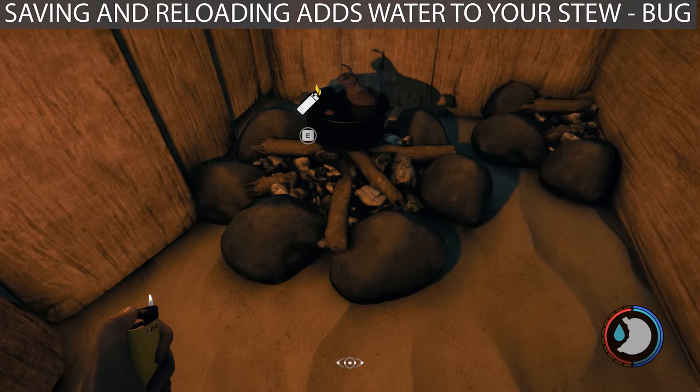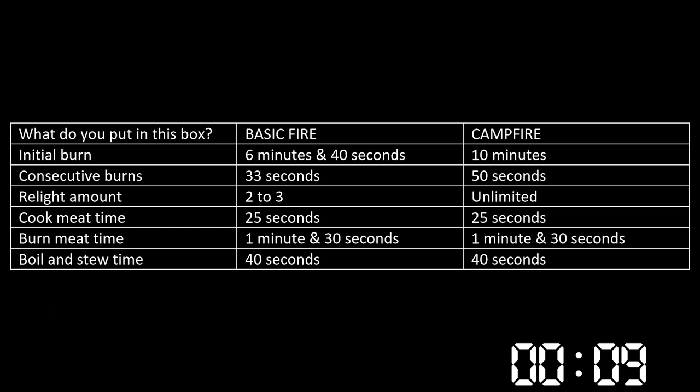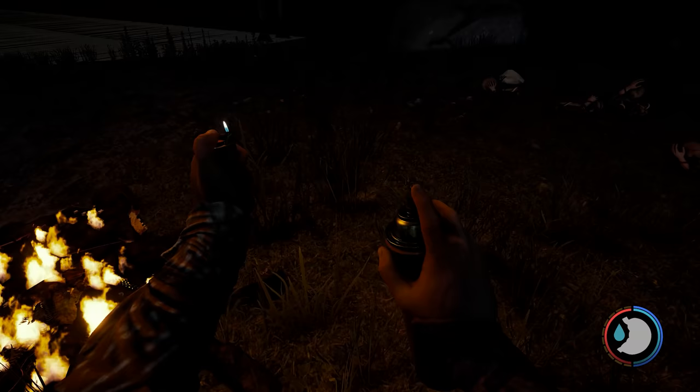When cooking stews on the fire, the stew doesn't start cooking until the last ingredient is added. With the balanced stew you can add water or not — it's up to you. If you make a stew without water, once it's finished cooking, if you save and reload the pot will magically have water in it. I don't know why — it's an easy way to get water in it but it's rather tedious.